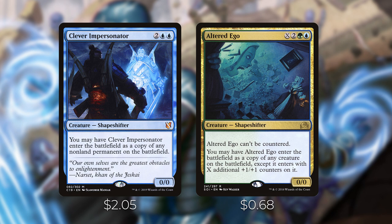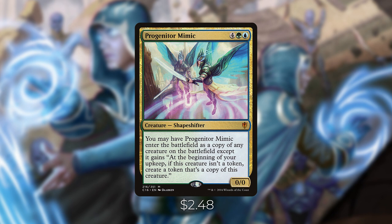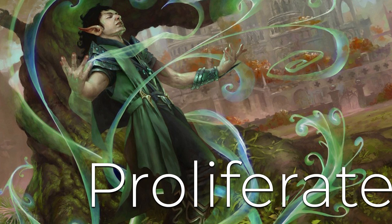Altered Ego costs X, two, green, blue for a creature — it can't be countered, and you may have it enter as a copy of any creature on the battlefield except it enters with X additional plus one plus one counters on it. This is great because not only can it copy opponents' creatures, Volrath can then also become a copy of that same creature. Progenitor Mimic costs four, green, and blue — you may have it enter as a copy of any creature except it gains: at the beginning of your upkeep, if this creature isn't a token, create a token that's a copy of this creature. It costs a lot but gives you a copy of the best creature each turn. Opponents will usually try to take it out immediately, but it's a great clone for this strategy.